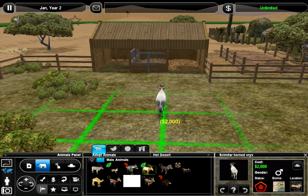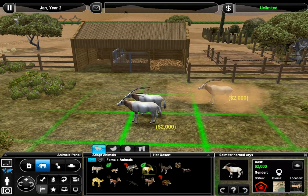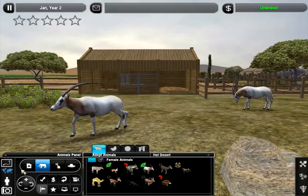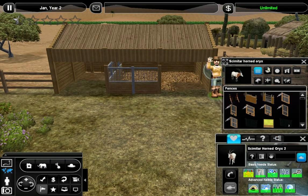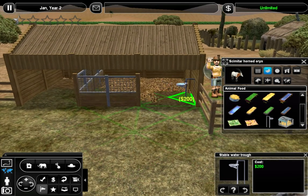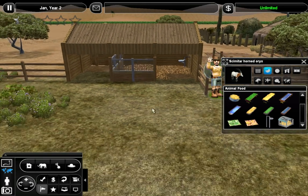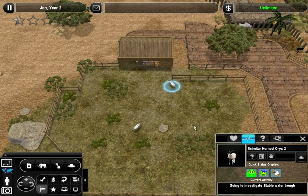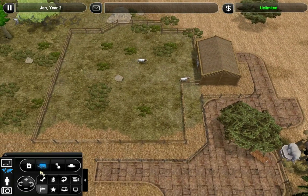I know it probably doesn't make too much sense to put the animals in first, but for some reason it helps me visualize the exhibit a little bit better if I have them actually walking around. So let's go ahead and give them some water to start off. I'm going to use this and put it right there. Hopefully they can access that — in the past, sometimes the animals haven't been able to get at it. Hopefully they can drink from that; we'll know if they start dying of thirst.